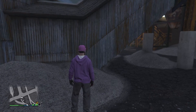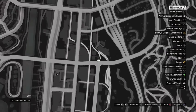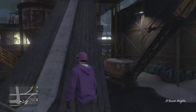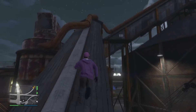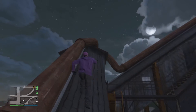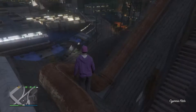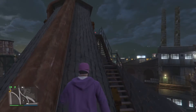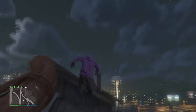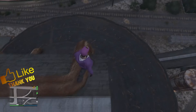To start the glitch off, the first thing you're going to need to do is come to this location on the map right here. Once you're here, just jump on top of this and run all the way to the top.